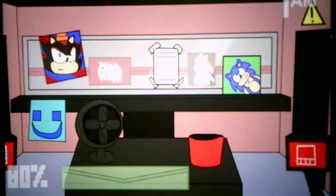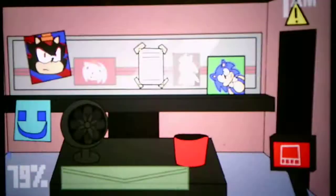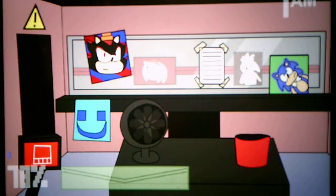You can see Android Shadow at the doors, but I don't know why I say vent because you can only see him on the camera through the vent. Shadow you can only see at the window when he comes to your office. And then Silver you cannot see at the door — you can only see Sonic, Amy, and Android Shadow at the doors.